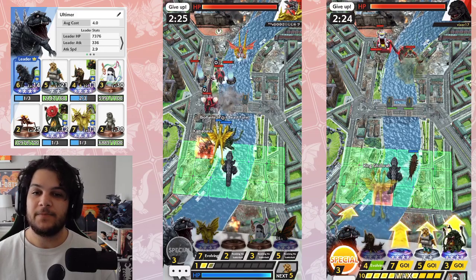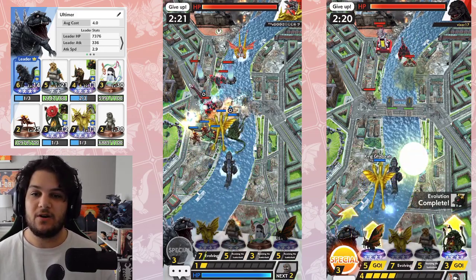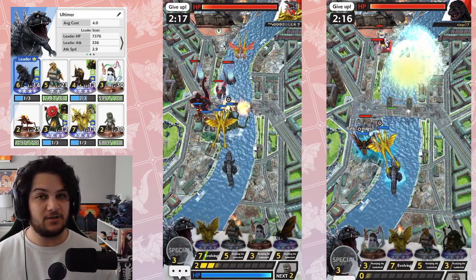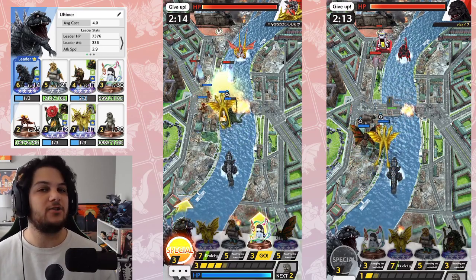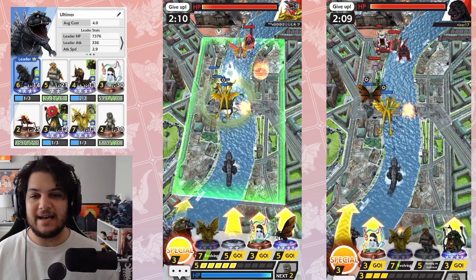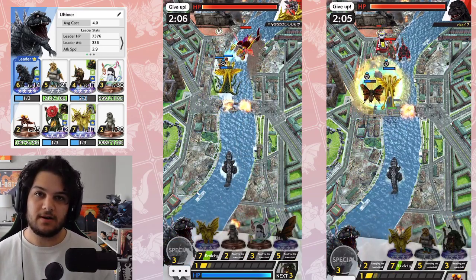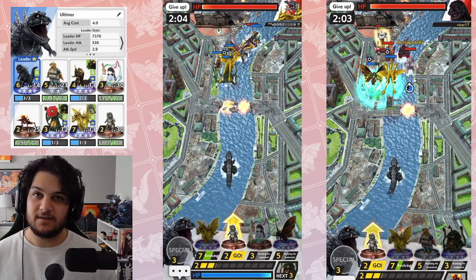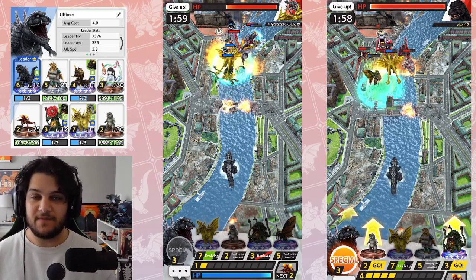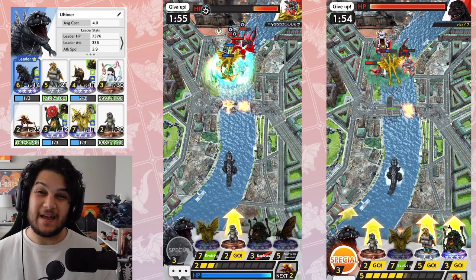Starting with Godzilla Ultima as a leader. His ability on paper doesn't look too hot. Three costs, it does whatever damage, has a long-range attack. It can hit other Ultimas, Mothra, and Super Xs, but you're not going to want to use three energy to hit them unless you're killing one of them. What we're really looking at is the passive that the ability gives you: reducing the cost of effect units by one for 15 seconds. That time window is pretty short, so your window to make an effective push is not large. There is also a typo in the game that says 'event units.'